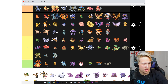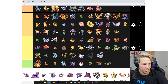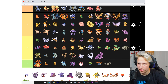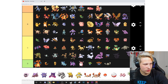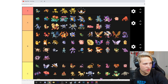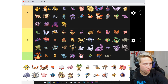Seel — C. Dewgong — C. Grimer — B. Muk — C. I think Grimer's just cuter. Gastly — B. Haunter — B. Gengar — A. Mega Gengar — B. Onix — C. Drowzee — B. Hypno — B. They're both cool.